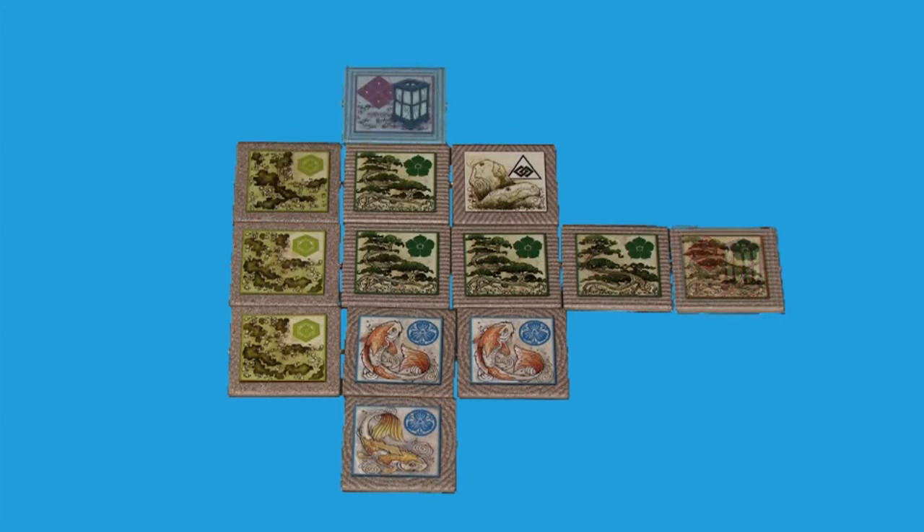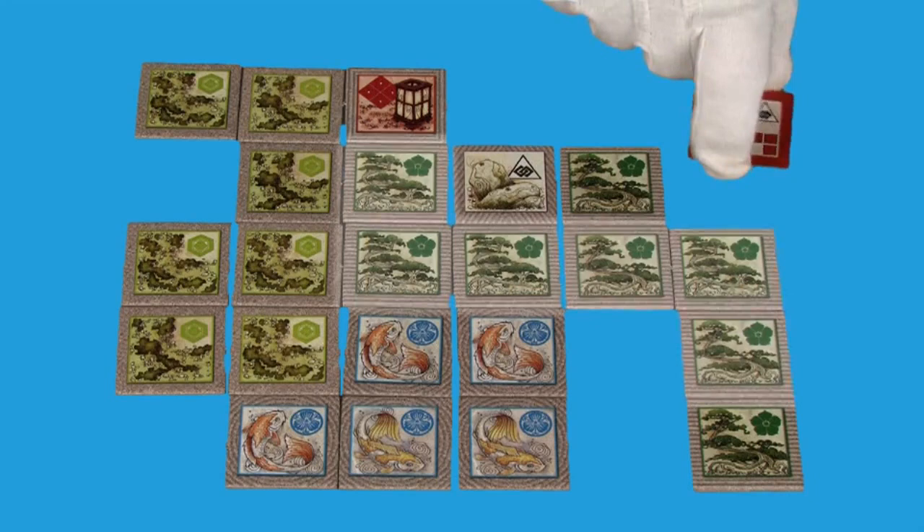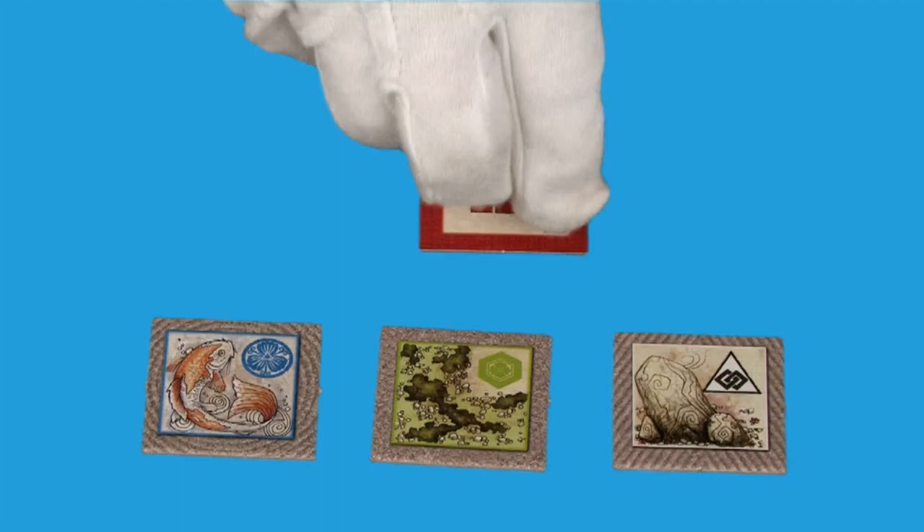Take turns adding tiles to the garden until someone decides to reveal their signature pattern. You may reveal your pattern at the end of your turn if you can find your pattern in at least two groups of different terrain types. The first player to reveal their pattern card gets five points, and every other player immediately gets four points.